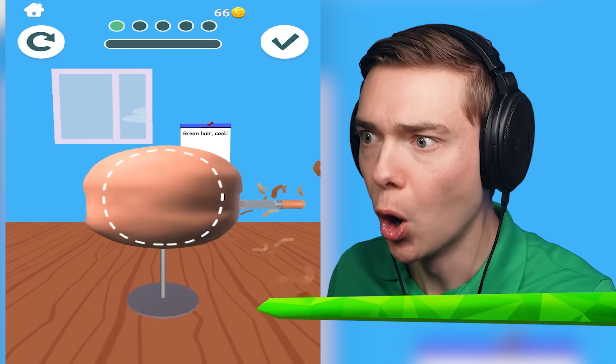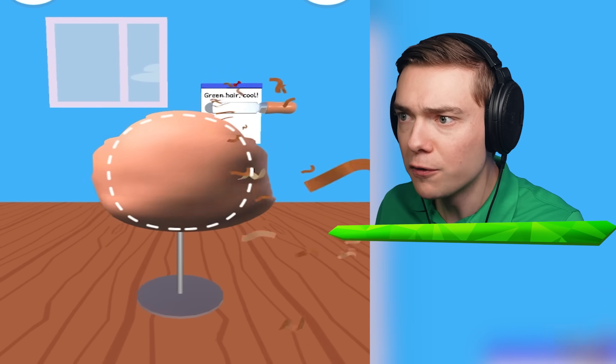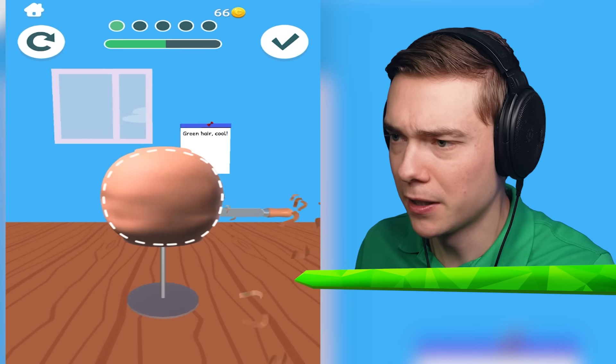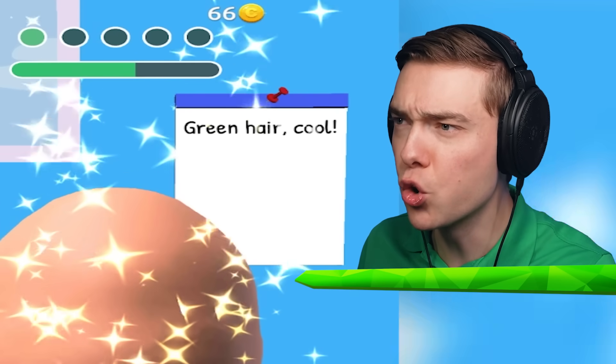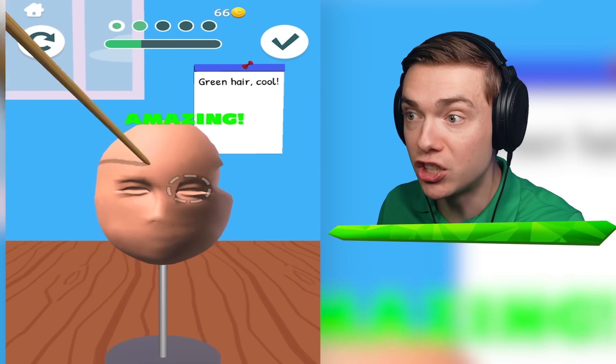I wanted to sell my sculpture. We have a new way of making a person - a sculpture of a person, of course. Why does it not work over here? I got it! I think this is kind of perfect. Why does it say green hair cool? Am I gonna get green hair for this sculpture? That would be so cool.